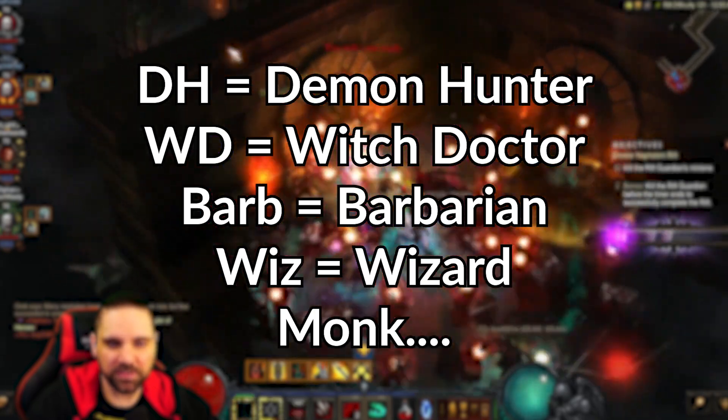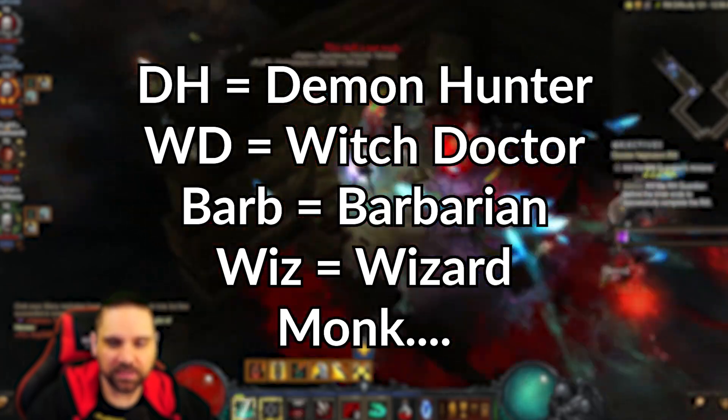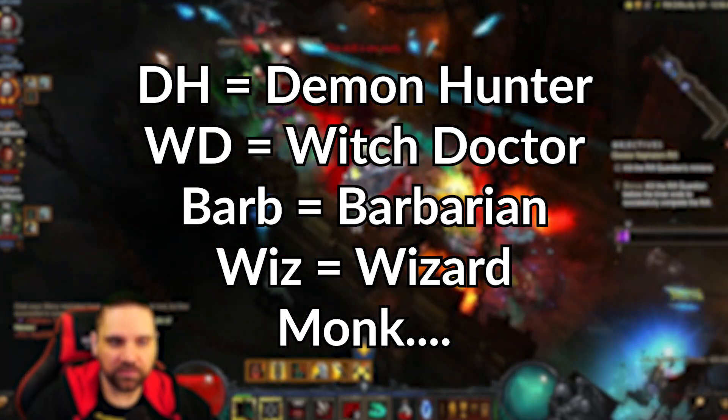Obviously we have acronyms for the classes: DH is for demon hunter, WD for witch doctor, Barb for barbarian, Wiz for wizard, and Monk is just monk.